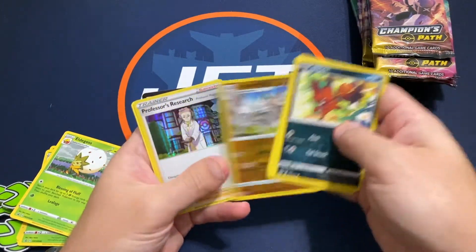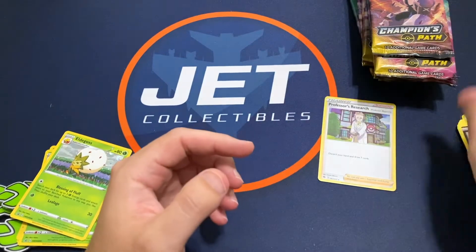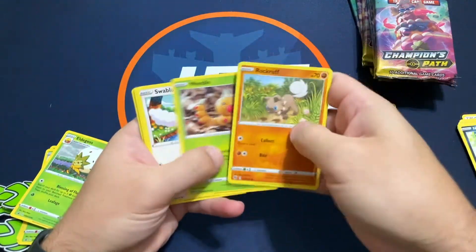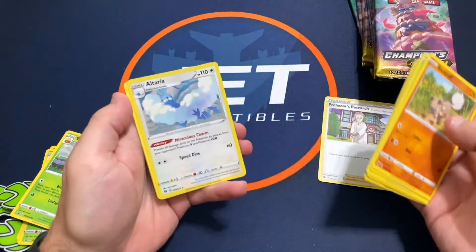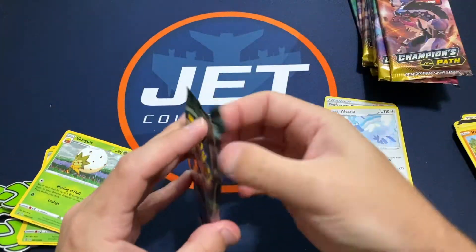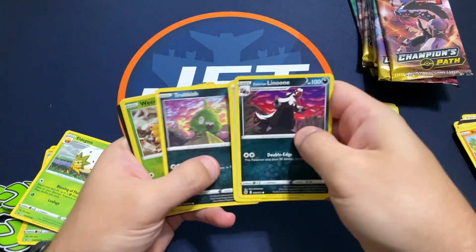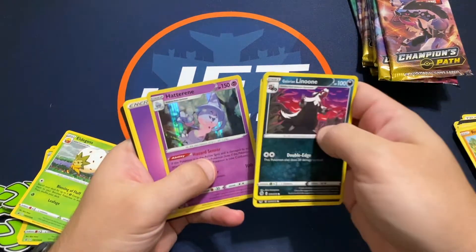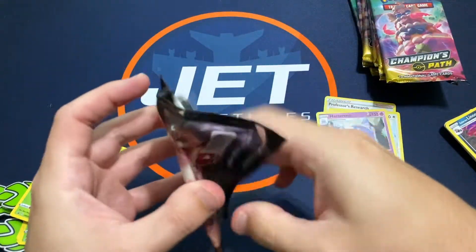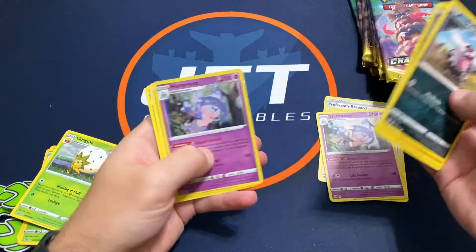If you haven't subscribed to the channel, subscribe and leave a thumbs up, let me know what you think. Starting off with a holo Professor's Research. I've seen several of these and they've been pretty good so far. We've got a holo Altaria - there we go. A Weedle, and a Hatterene holo.